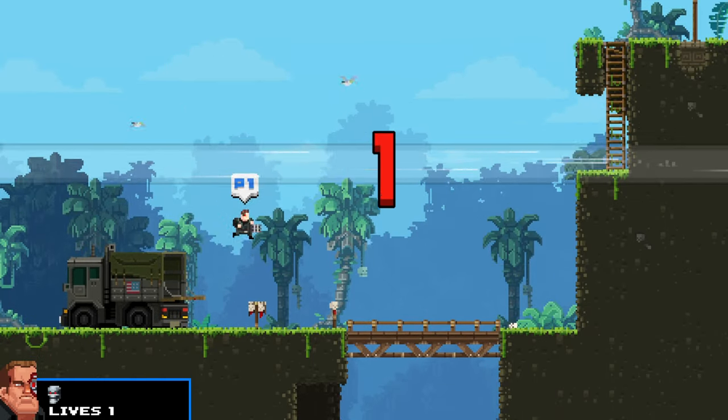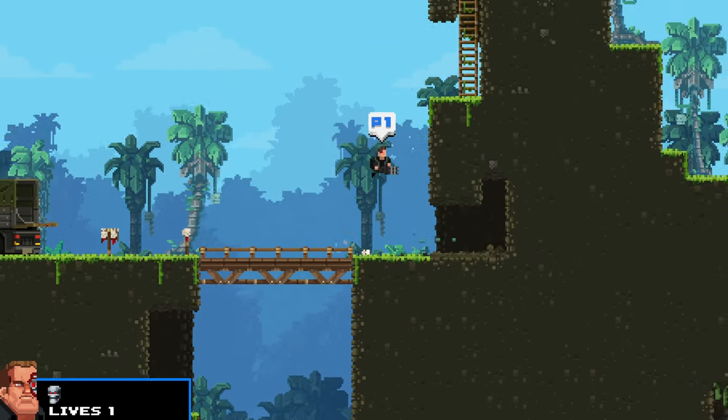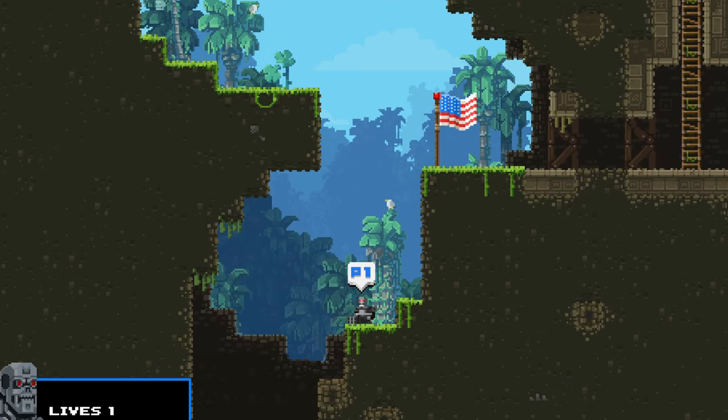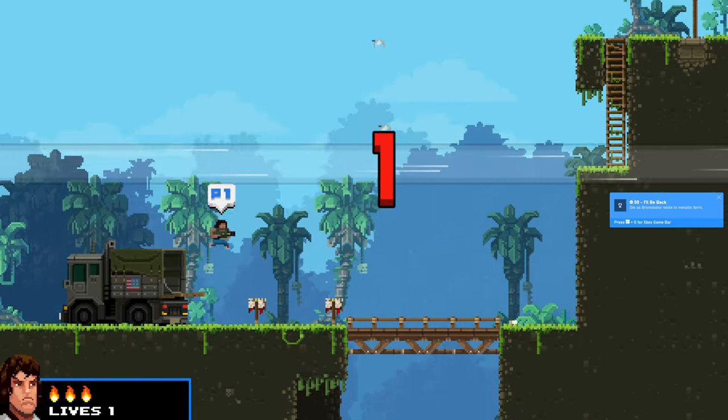This achievement is for dying as the Brominator while in metallic form. On level 1, go down and press B to turn into the metal form, then just fall into the pit. You get the thumbs up like in the actual movie — easy achievement.